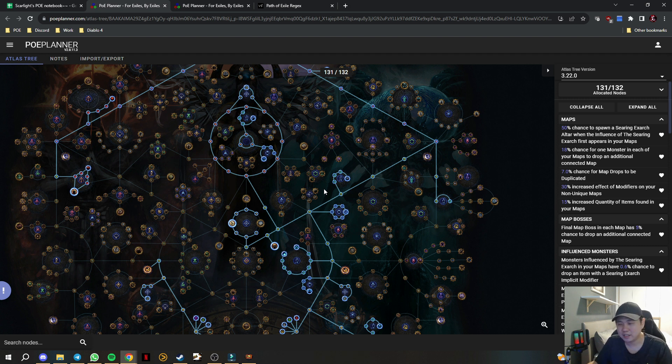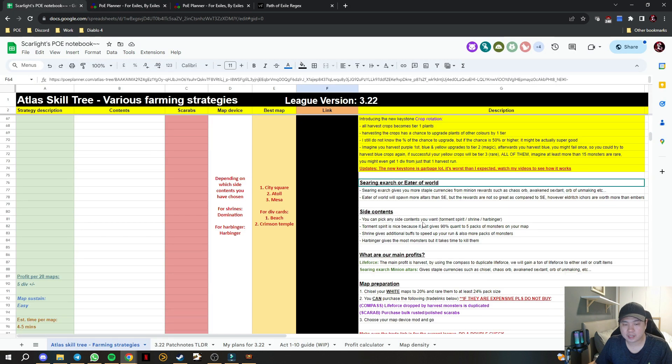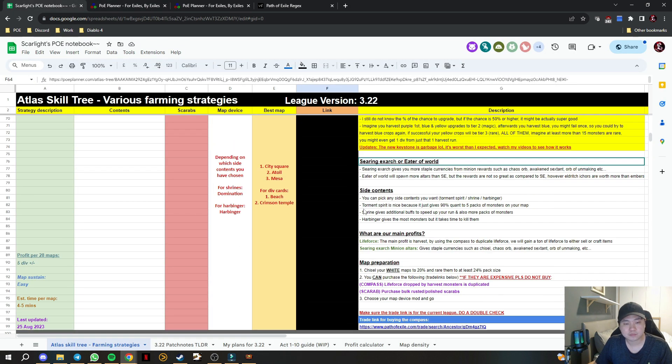I've experimented this with some friends — without harbinger the pack size in your maps is actually lesser, but when I put harbinger in it definitely feels a lot more. It's kind of a weird interaction but yeah, that's how it works.